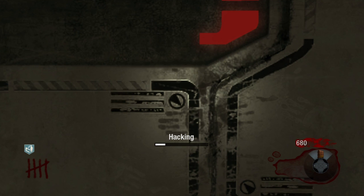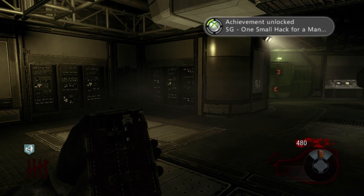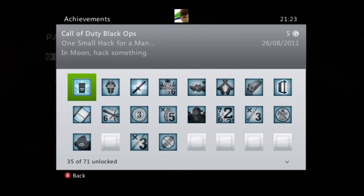Doors definitely take longer than weapons to hack. You'd want a crawler hanging around because it actually takes a lot longer than you think. Here I hacked the door with the hacking machine and there we go — 'One Small Hack for a Man' achievement unlocked. It's only 5 gamerscore so it's not that much, but it's probably the easiest achievement in the DLC.